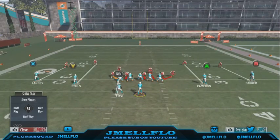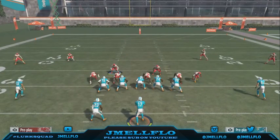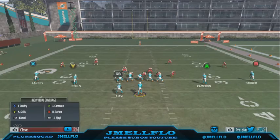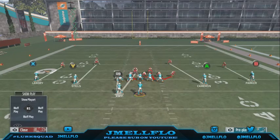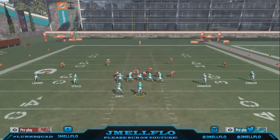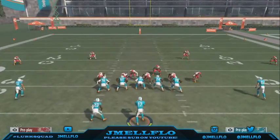You do got the running backs to worry about. If you are controlling this guy, you might want to sub a linebacker in right there to man him up like that. Then you could spy this guy — maybe if you got a good left end, put him in a flat or a spy.